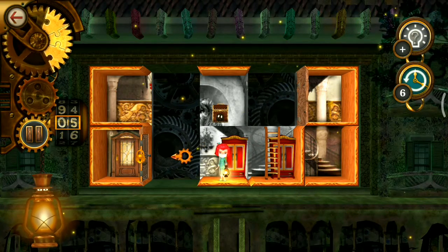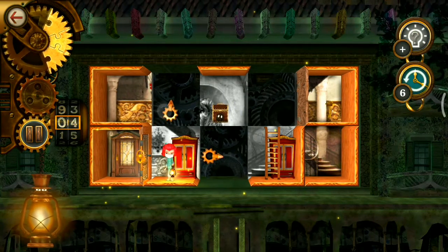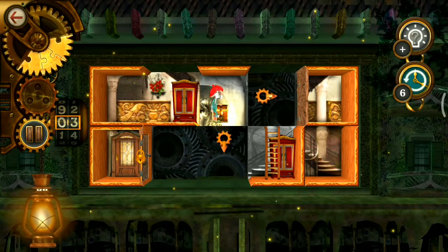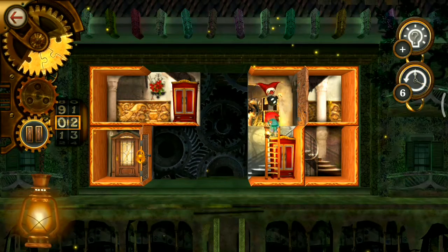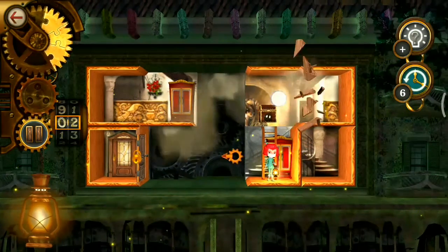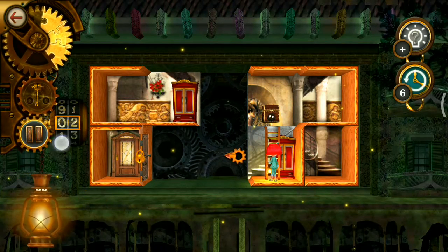We have access to the left side room now. I need to get into this room, moving my room to the left side of this bomb room, moving this bomb room next to the key room, and now activating this bomb. This will destroy that wall.